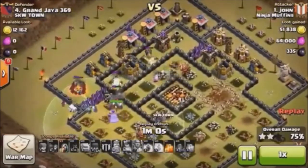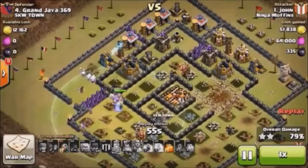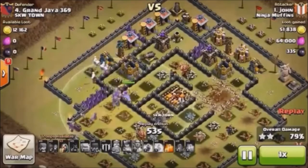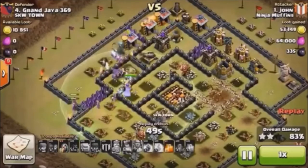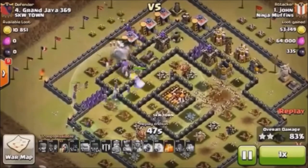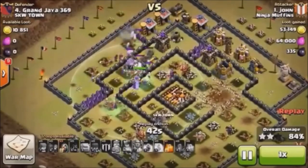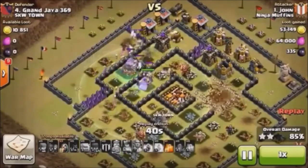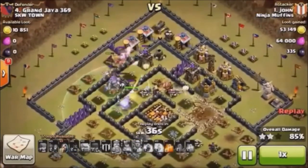We've got two Archer Towers, a Mortar, a Cannon, and two Teslas left, but we still have a buttload of skeletons, several witches — I think four left — and the Grand Warden is taking out defenses on his own, in addition to what he does for the troops around him.